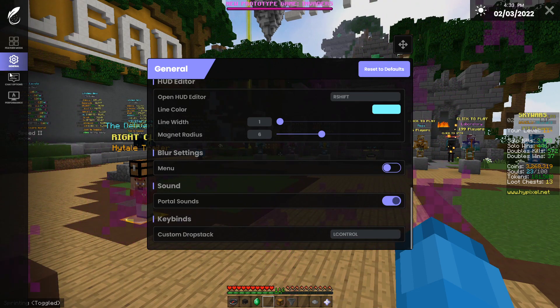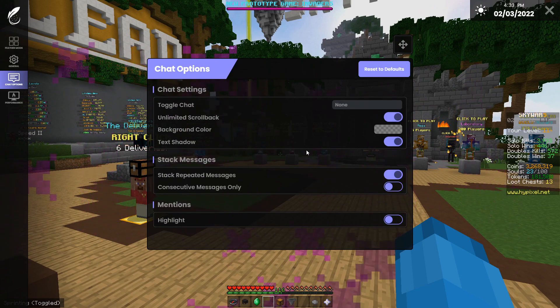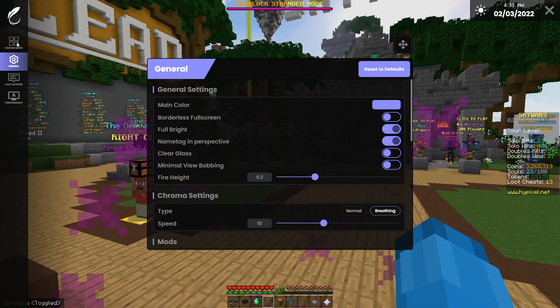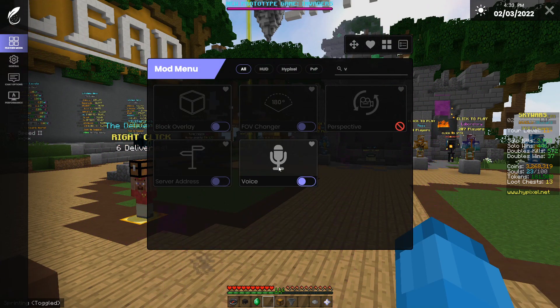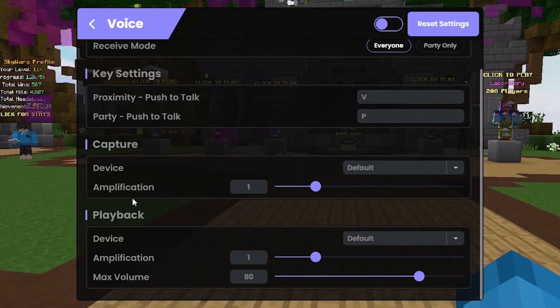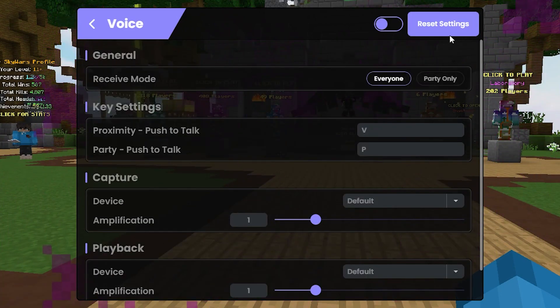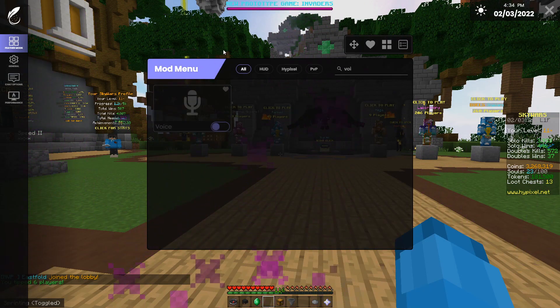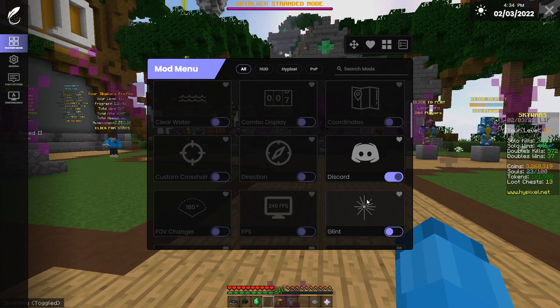One of the really big things with Feather client is that it actually has in-game voice chat. If you enable voice here, you can turn it on — you have push-to-talk, party chat, and stuff like that. If you're playing with friends and they don't have Discord, and you're both using Feather, it's a really good alternative without having to go through the hassle of setting everything up.